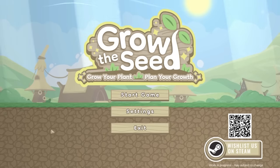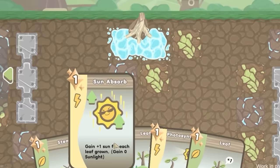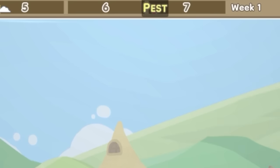Hello fellow engineers and welcome to Grow the Seed. In this game you grow a tiny seed into a massive tree. You can play cards from along the bottom, and each card has one of these - it's called a miracle. You can see in the bottom left I have three every day, and the days are along the top. There's different weather, and at the end we'll be attacked by pests.